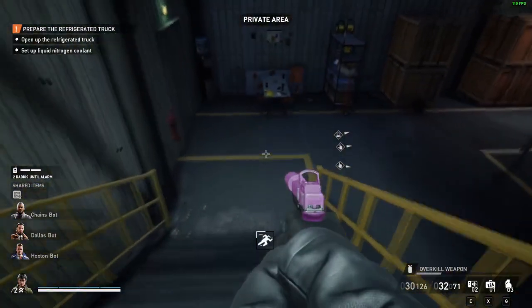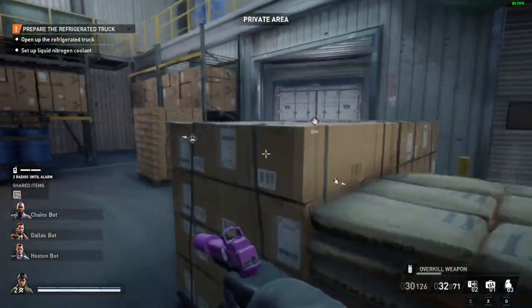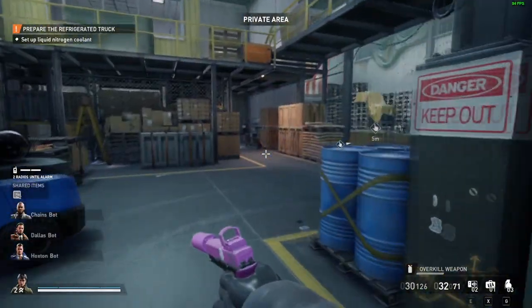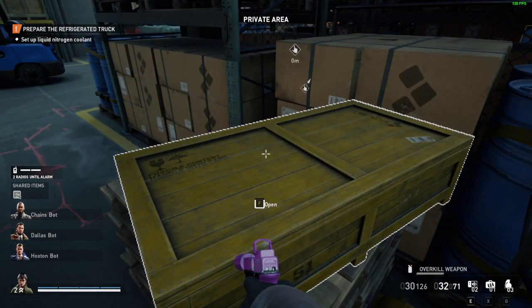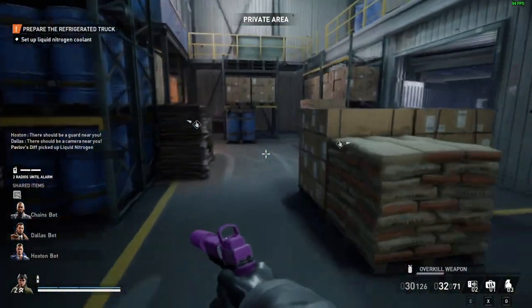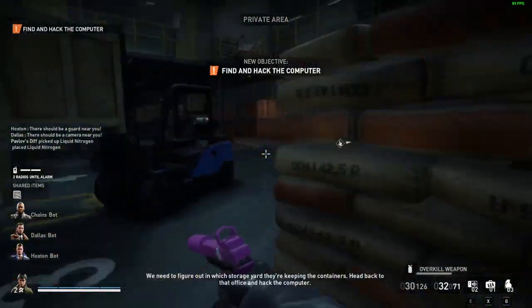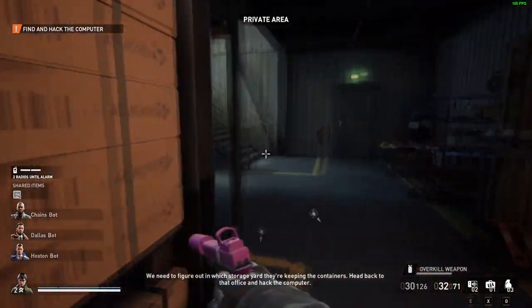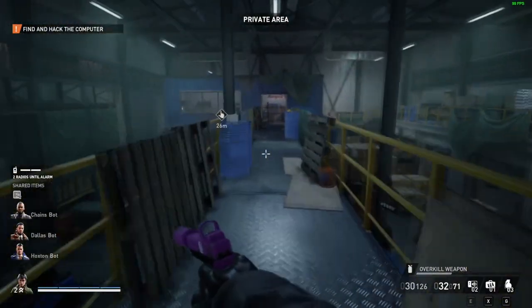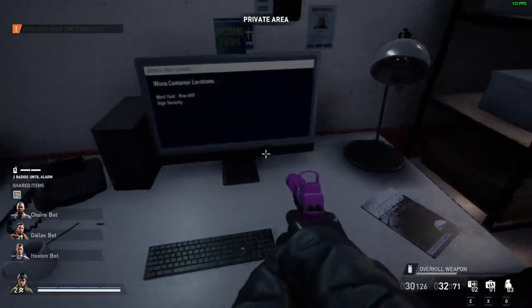In the meantime we can go ahead and set up the refrigerated truck and the nitrogen coolant. Head down these stairs - I'd be careful running on the sides in case you proc any of the outside guards. Go ahead and open the nitrogen coolant, it seems to be over here - open this up and throw it in the truck. Now we have to go back upstairs to hit the computer. The password is done, we go ahead and hit that, and now we find out where we're going - west side.